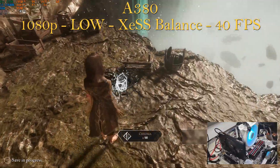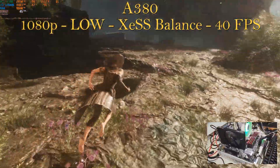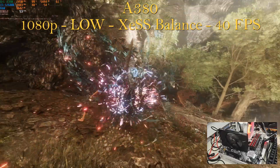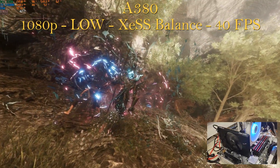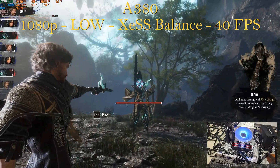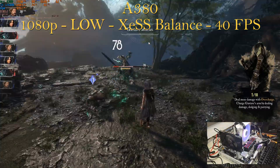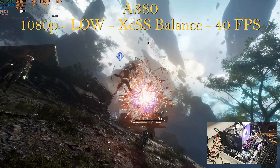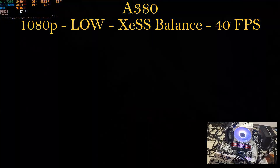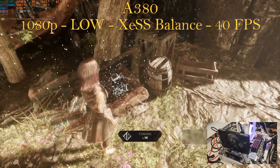At 1080p low settings, balance XCSS — matching the proposed minimum requirement settings — I got 40 fps. Some combat scenes are a bit more demanding for the GPU, that's why we have 8 fps less than in my original testing. The GPU is pegged at 100%, using 5.7 out of 6 gigabytes of VRAM, CPU didn't move at all, and we're using about 10 gigabytes of RAM. It's highly playable. If you want more fps you can drop to XCSS performance, but balance is good enough. You could even try high XCSS or medium settings with XCSS balance — your call.